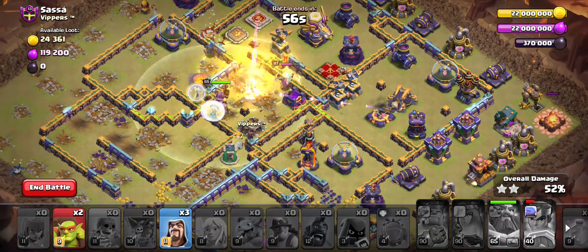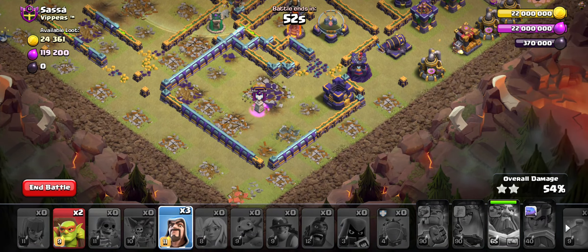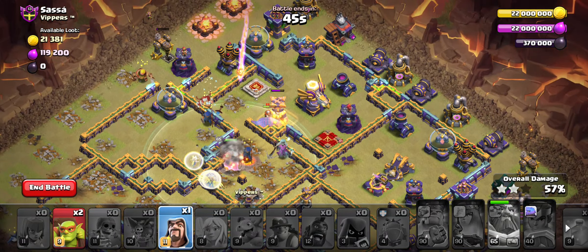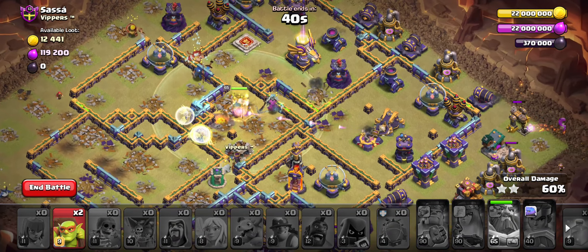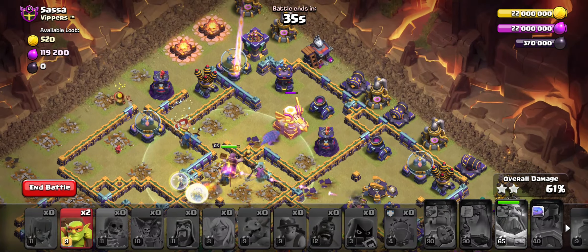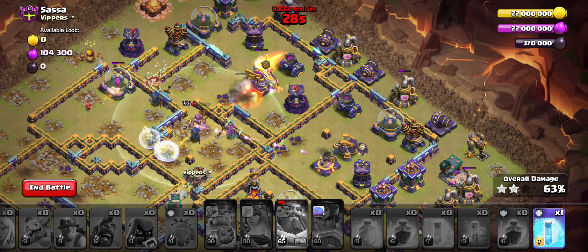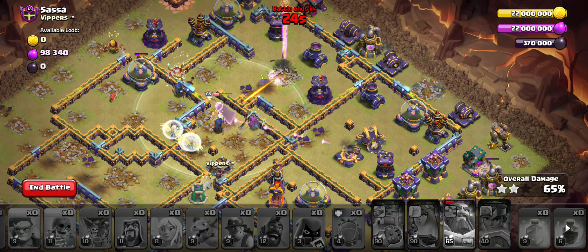Triple Jam Bomb — I didn't see that. So this didn't go well. It was probably a good plan but we executed it very poorly. We definitely wasted a Rage spell on our blimp because the Queen went inside. This one fizzled out very, very bad — we did pretty poorly on this attack.